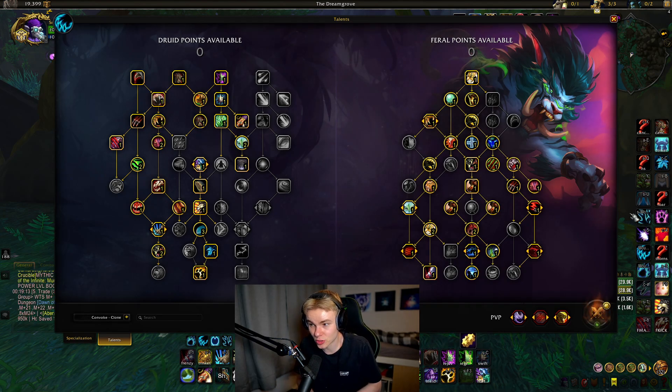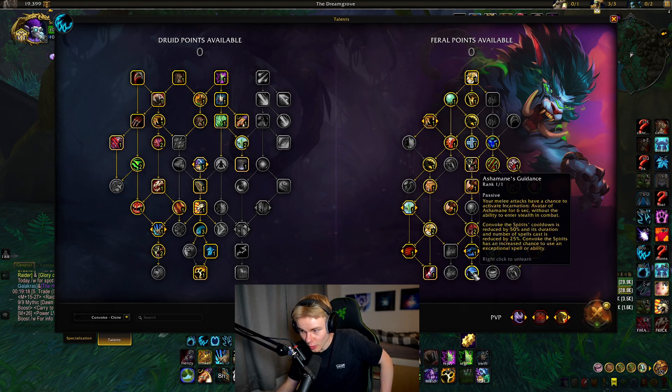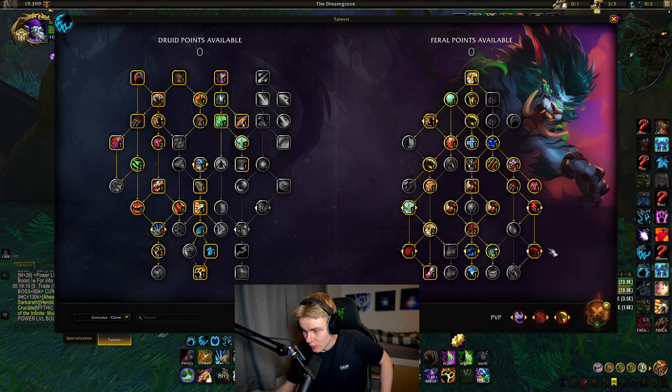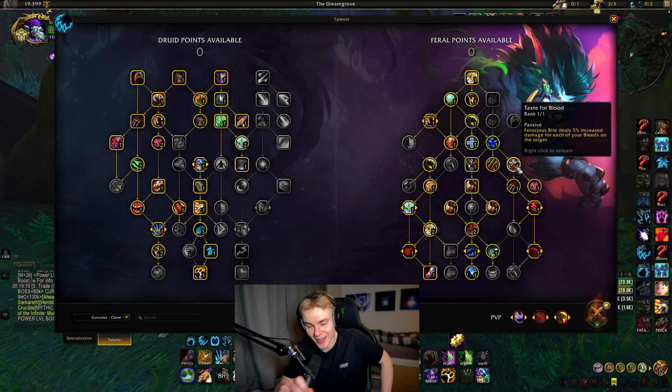Overall, the build is very similar to what you'd play in a normal single target build, but of course we do have Convoke and also Ashamane's Guidance, which makes Convoke a 1-minute cooldown. Before we dive deeper, let's go into Taste of Blood.